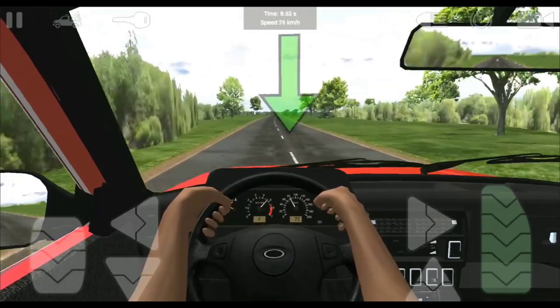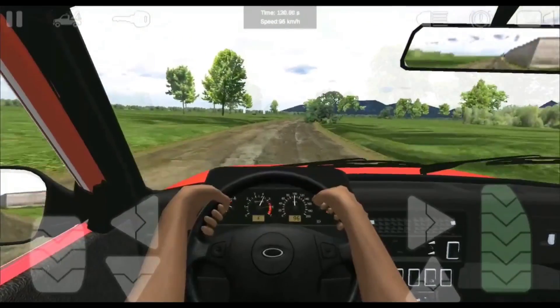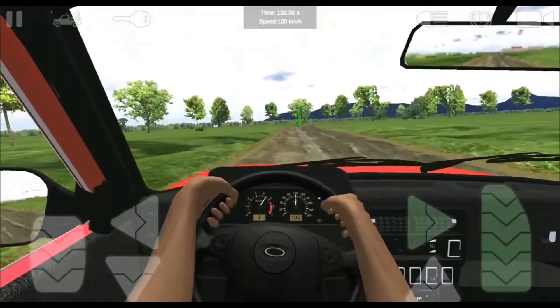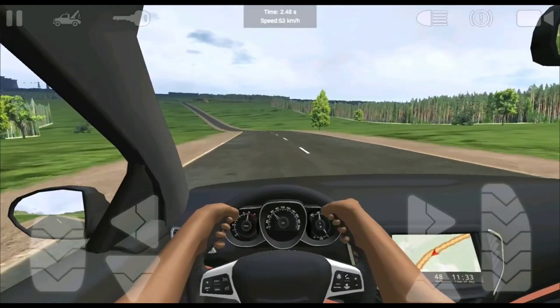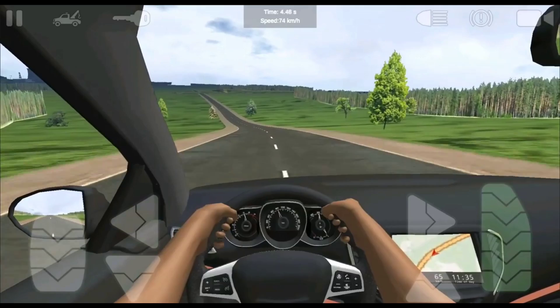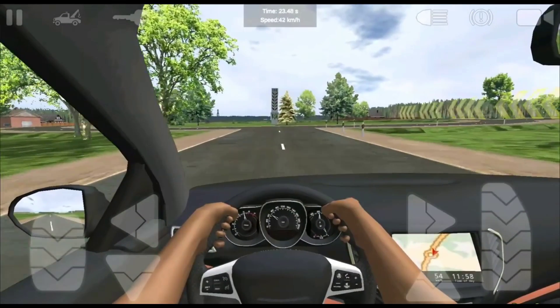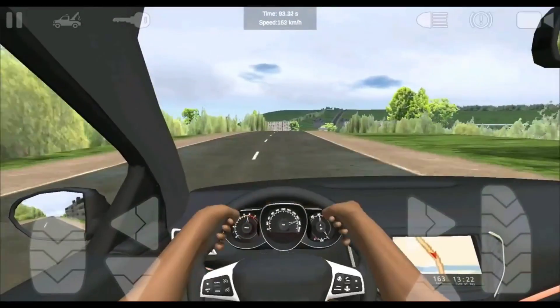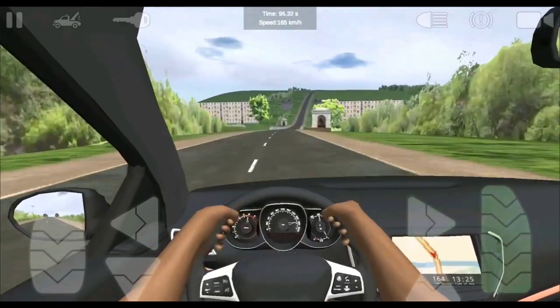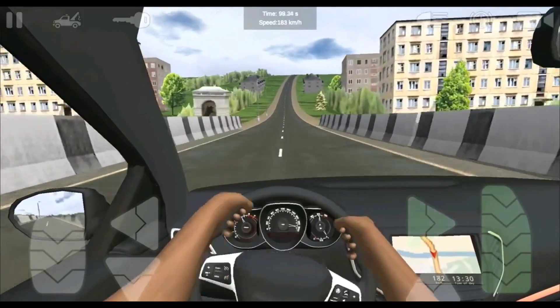As you drive through the Russian countryside, you can see your hands gripping the steering wheel and even interacting with other features in the car, such as when you turn on the headlights or toggle the bumper lights. This level of detail adds to the immersive driving experience, allowing players to feel like they are actually operating a real car as they travel through the game's environment. Voyage 4 is a great game overall, with vast open world environments and extensive road networks offering a long and rewarding journey.